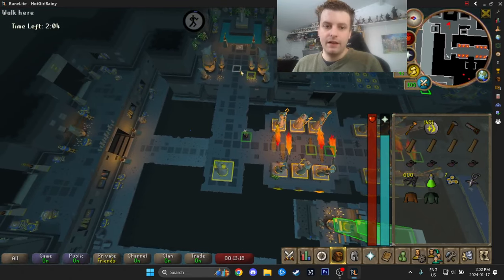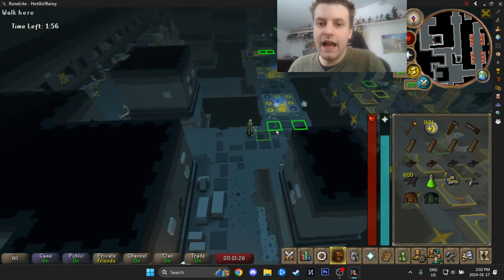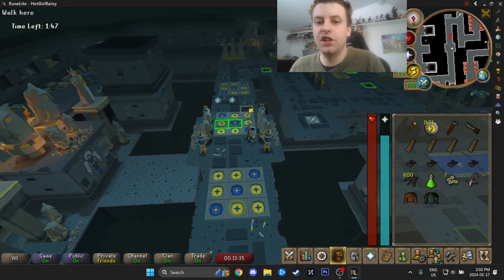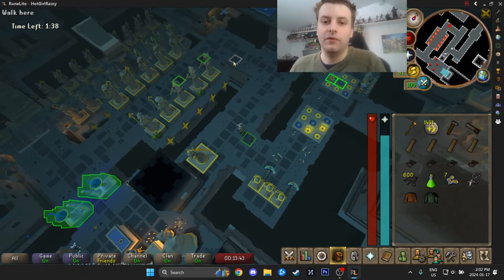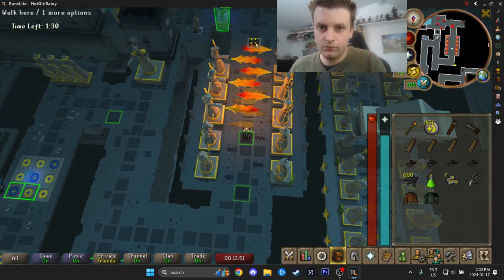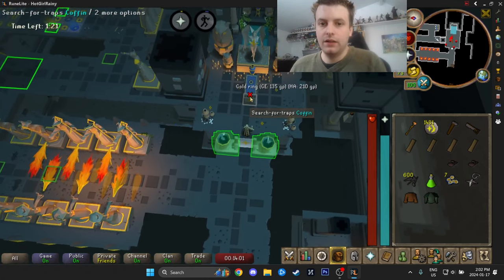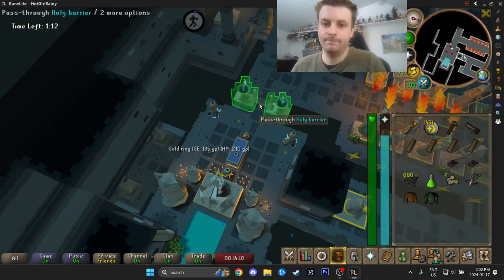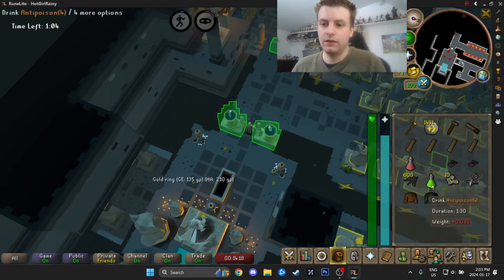We're going to wait for the blade to go away and then go. This is going to sacrifice two Vampire Dust. We pass through, search the coffin — and I'm poisoned. Again. That's what the anti-poison is for — I drink it and we're good.